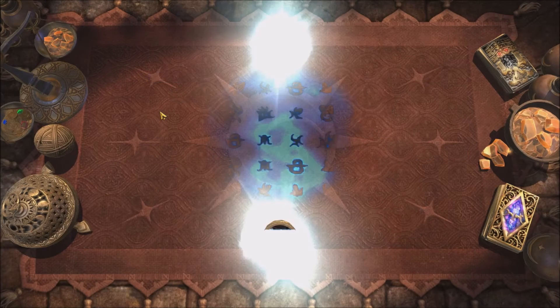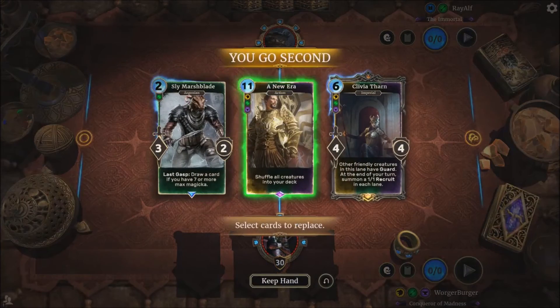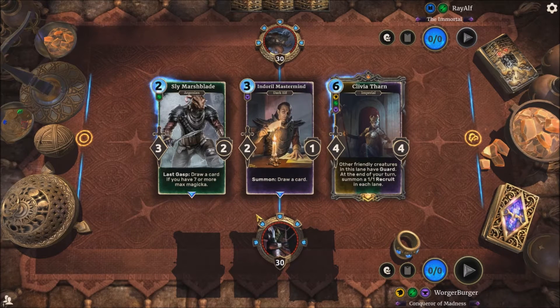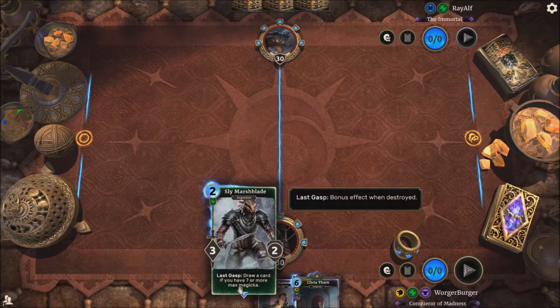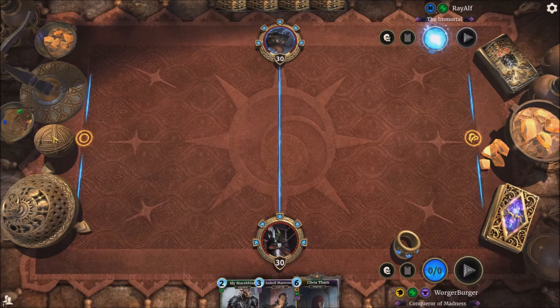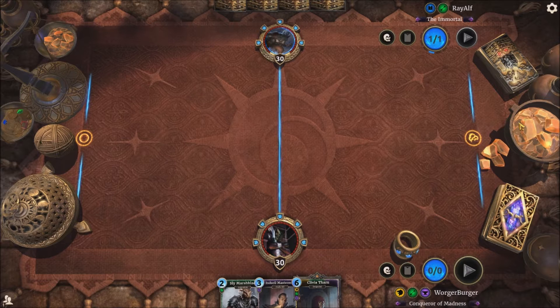We're up against an Assassin deck and it's a fellow Argonian comrade. We don't need a new era that early on, but Sly Marsh Blade is quite nice once we get a good amount of Magicka. Endural Mastermind is really nice for draw power, and Tharn is a legendary for Empire of Cyrodiil so it's going to be very good. This is the form of swarm decks I quite like — lots of draw power and lots of weak units so you can always summon out a lot and always have a lot in hand.